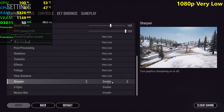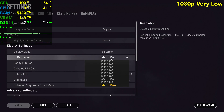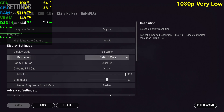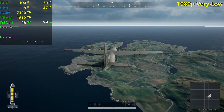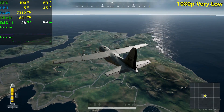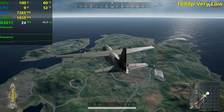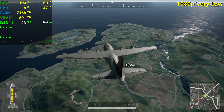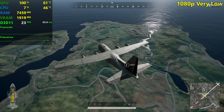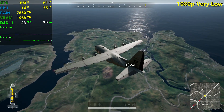Everything is disabled and set to the lowest, and I'm gonna be testing it at 1080p, 900p, and 720p, then with some resolution scale settings at 720p. In the plane, things are looking not very good because we're still below 30 FPS. We were getting like 11 FPS with the GT 710, so I expect this one to do like 14 or 15 maybe.